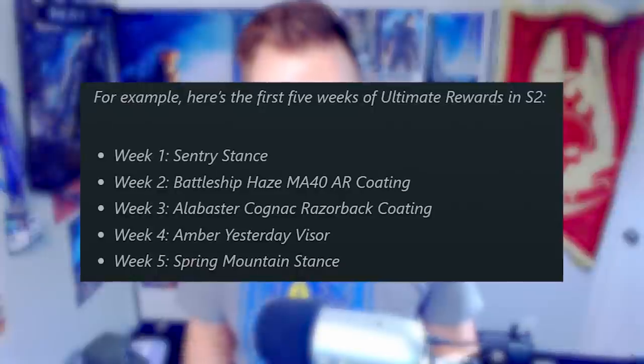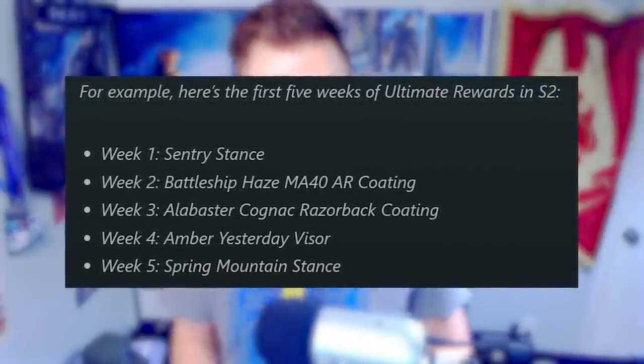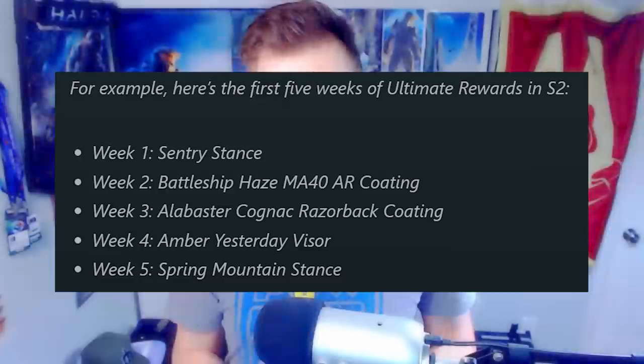One of the big changes coming with Season 2 are weekly rewards. Gone are the days of emblems and backdrops — coming in now are coatings, visors, and stances, which we've already seen for the last two weeks of Season 1. They've even mentioned the first five weeks of Season 2 rewards: Week 1 is a stance, Week 2 is an Assault Rifle coating, Week 3 is a Razorback coating, followed by a visor and another stance. To unlock those weekly rewards you still need to complete challenges, but less frustrating and random challenges have been reduced or completely removed — especially the stop enemy killing sprees challenge, which has been completely removed.